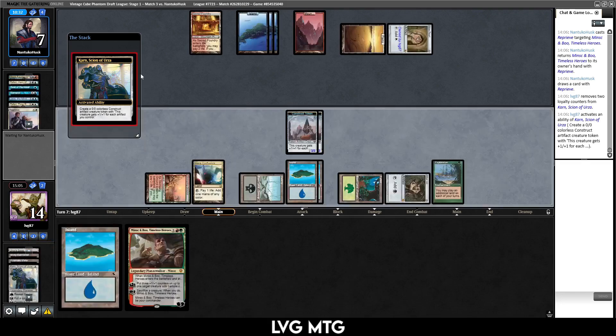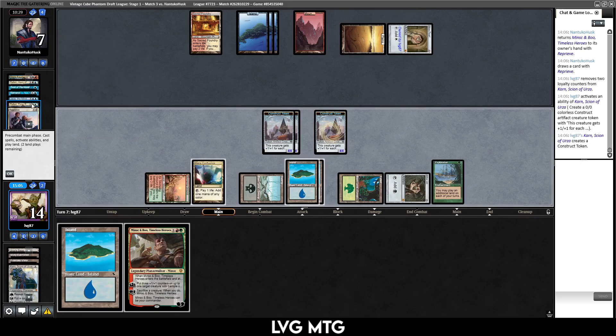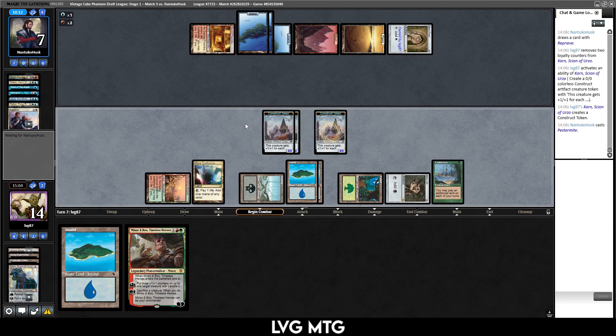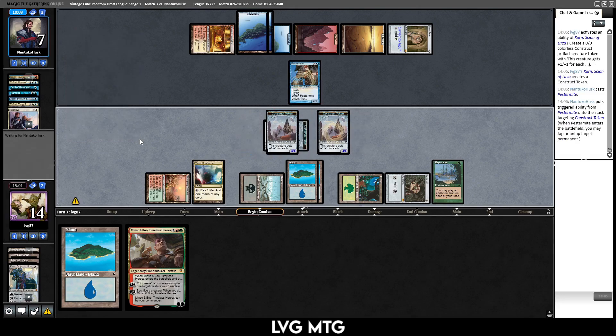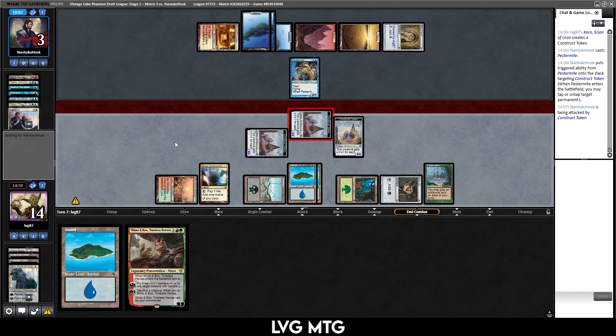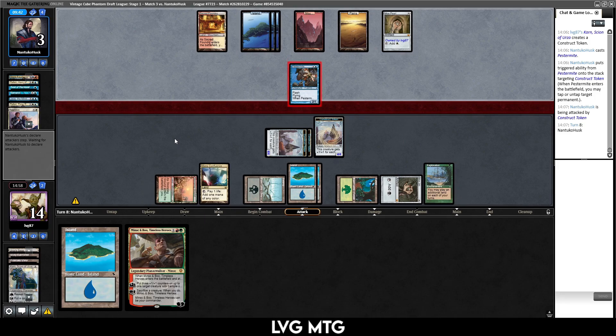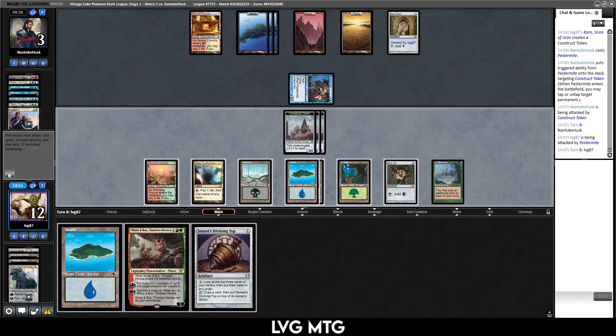Alright, something — Reprieve. I'm just gonna let Karn go, present lethal, and see if we get there. Now I'm kind of regretting not attacking them and just ignoring the Fairy — might have been better, because then they would need to deal with both my tokens. Now if they can deal with one it's good enough. We get to go to combat — so no Pestermite? Or is there a Pestermite now? Yeah. Really hope I don't get Twinned — would feel pretty foolish. They're not blocking, so I just hope it's not a Twin. I'm really regretting attacking the Fairy.